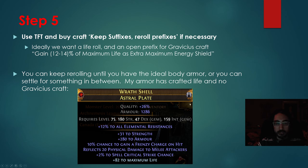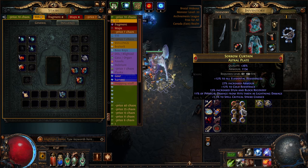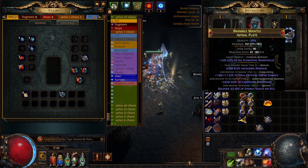The open prefix is used to craft the graveicious craft: gain 12 to 14% of maximum life as maximum energy shield. We can keep using keep suffixes, re-roll prefixes until we get the scenario we want. This graphic here is my armor — I used keep suffixes, re-roll prefixes once and there was no life, but I didn't want to keep rolling, so I just crafted on maximum life. Step six: you six-link it if necessary, and then you are done.